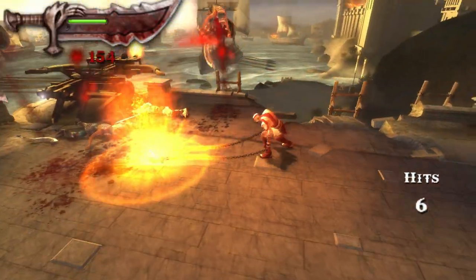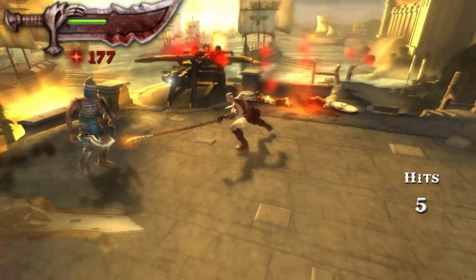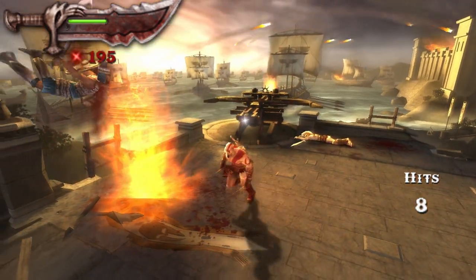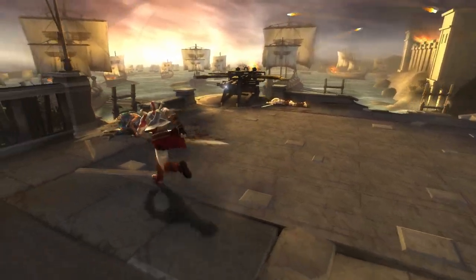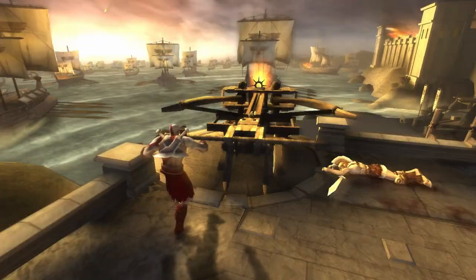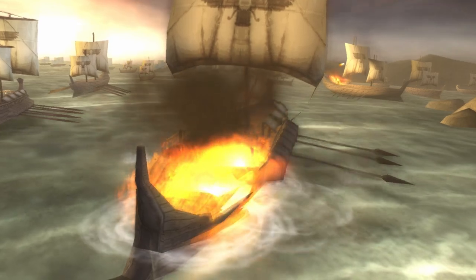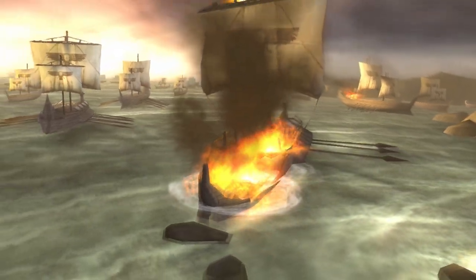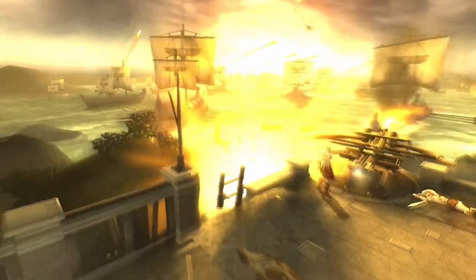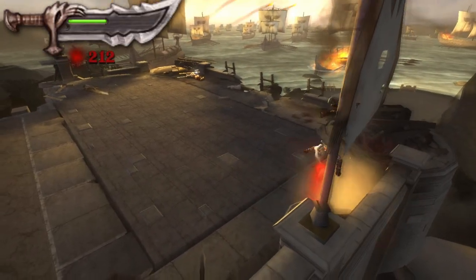Let me just get rid of these guys. This is basically a hack-and-slash game, so it's basically just mash buttons until everyone dies with cool animations and occasional grabs like this. There you go — that's a ship down. Good. There are another like 20,000. Oh, so destroying crates actually gives you blood points? Well, that's kind of strange.